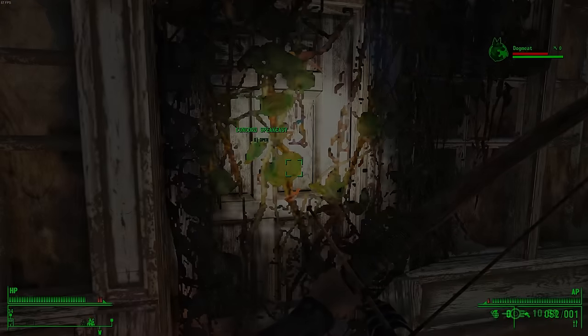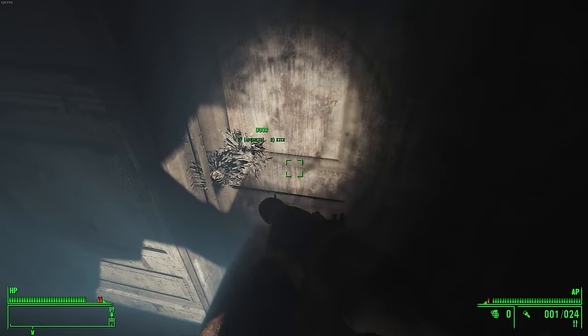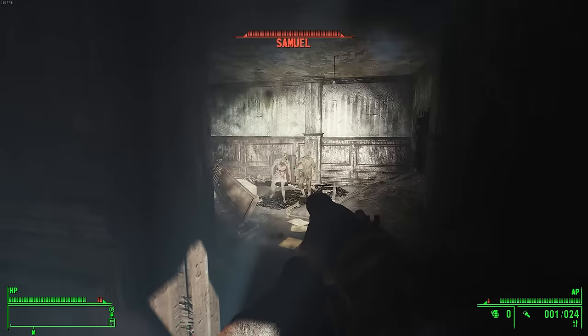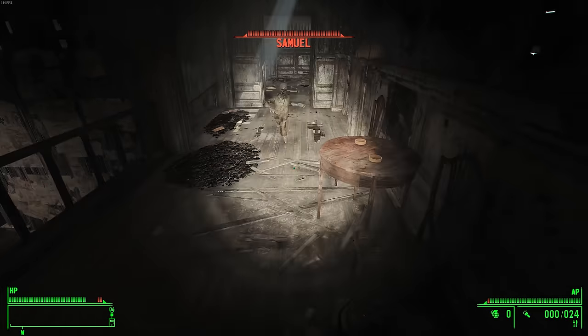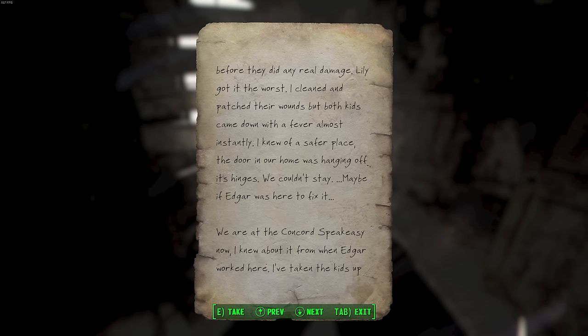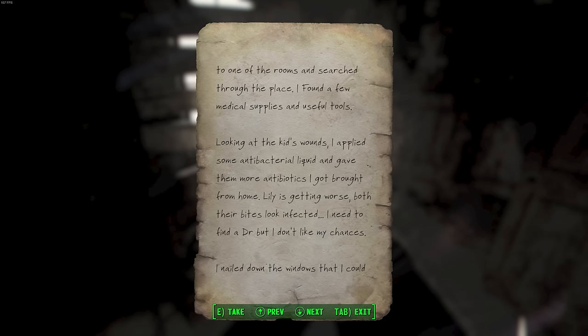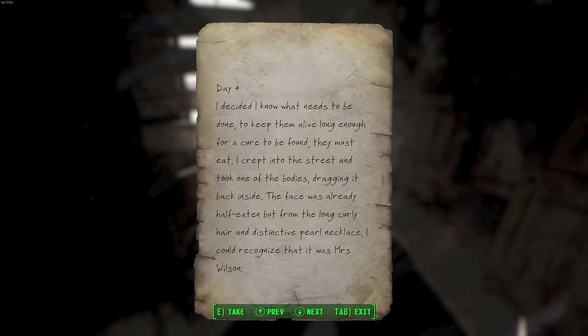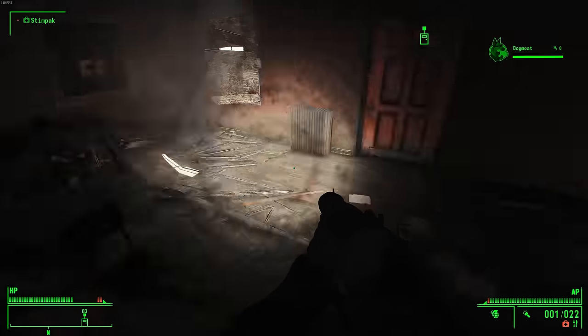Before heading into the Museum of Freedom, I stopped by the speakeasy for some easy loot. One of the doors inside was locked, and since my tiny brain didn't know how to unlock it, I said FBI open up and kicked it down. Guarding one of the chests inside were two ghoul children. I also found a note telling their story — ghoulified by the Great War, their mother locked them in this room to keep them from eating her alive, feeding them dead neighbors to sate their hunger. After considering that context, I did the right thing by putting those two kids out of their misery, then left with a clear conscience.